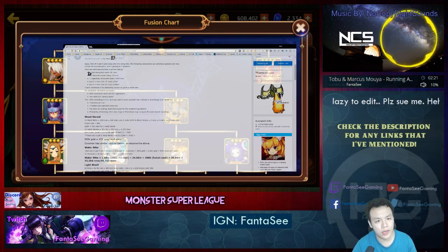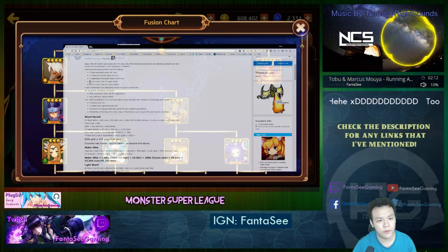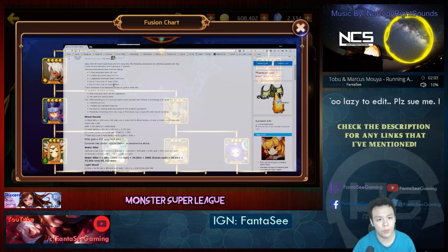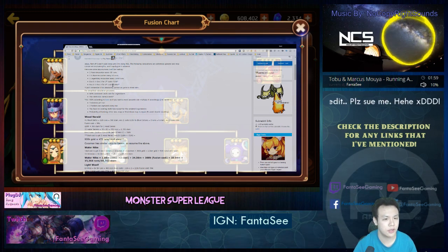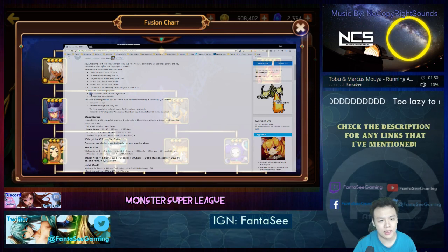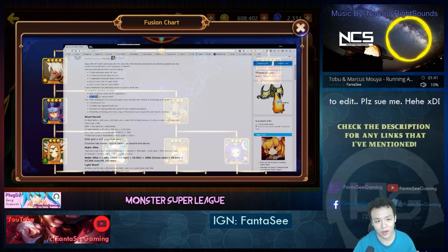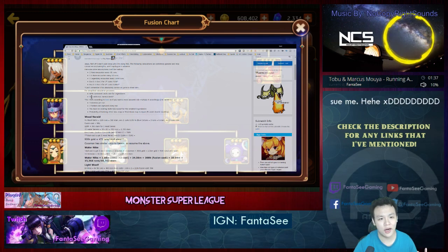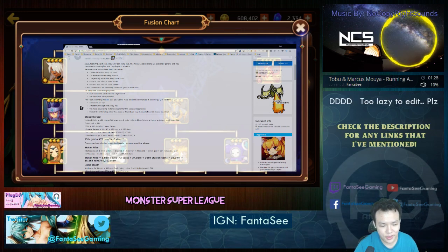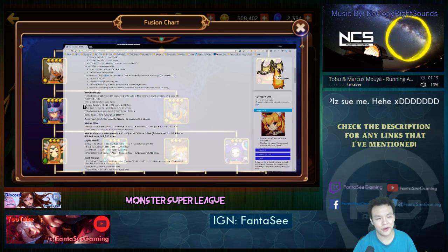He made these estimates pretty optimistically: one rare encounter every 30 runs, one super rare every 50 runs, one legendary encounter every 1,000 runs. From evo 1 to evo 3, a 3-star costs 710k and a 4-star costs 1.8 million. He's running normal stages at 3 stamina per run, estimating a 60% catch rate on legendaries and a 100% catch rate on rares and super rares — already giving a lot of leeway.